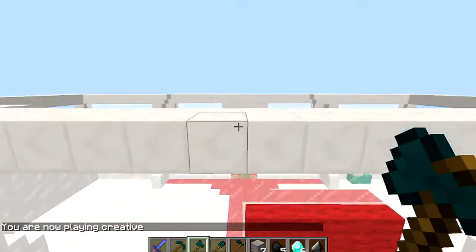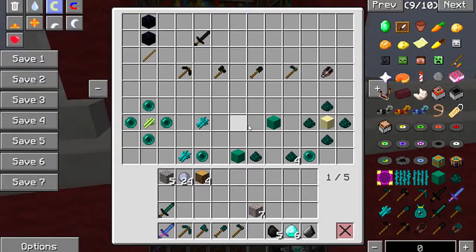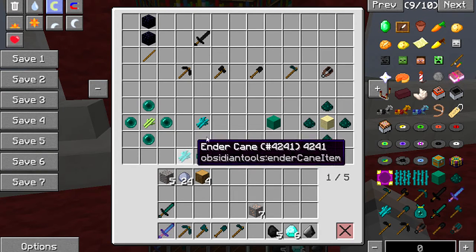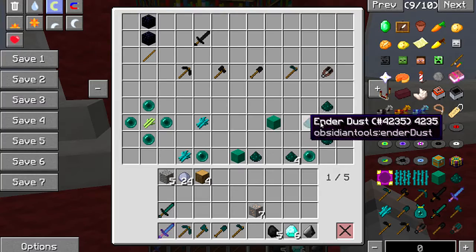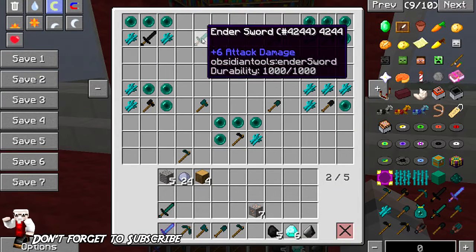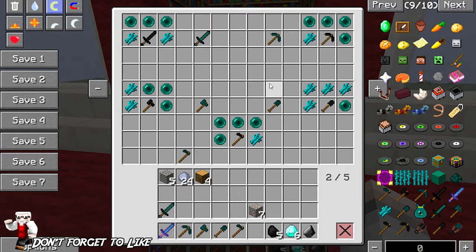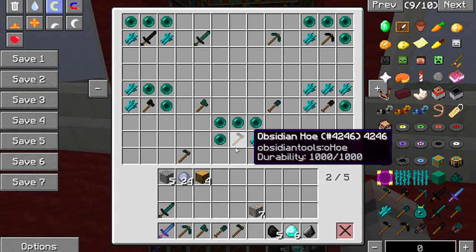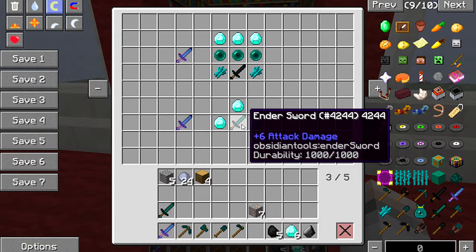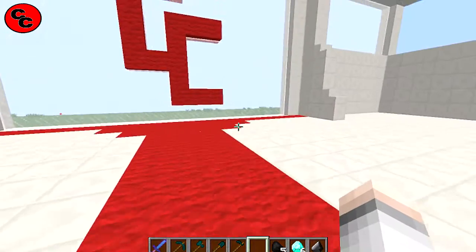It's called Obsidian Tools mod, but honestly the ender tools are the real highlight. Remember: invest in ender cane to build up your ender pearl supply; ender sand is easy — just leave it spreading on a beach. The ender sword takes damage on teleport, the upgraded one doesn't. The pickaxe mines all attached ores, the axe gets all logs, the spade does gravel and clay, and the hoe does a three-by-three area. All have a thousand durability.